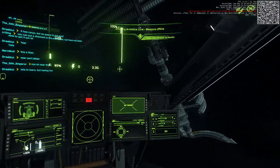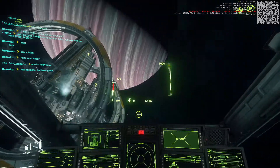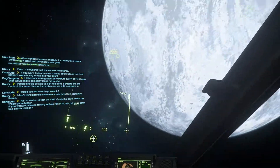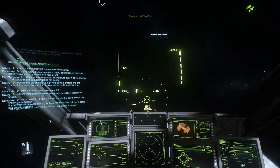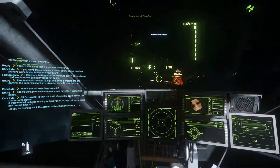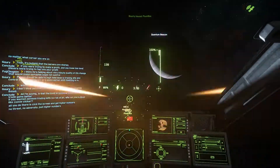There are new missile mechanics that require you to hold your fire key to launch a missile after locking your target. If you continue to click your missile lock key, you can lock multiple missiles onto your target and release them all at once when you're ready. Missiles do not work in atmosphere a majority of the time.